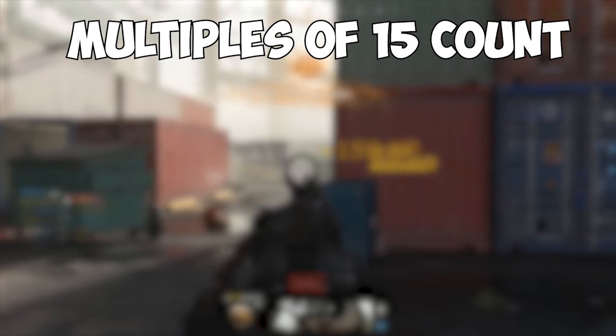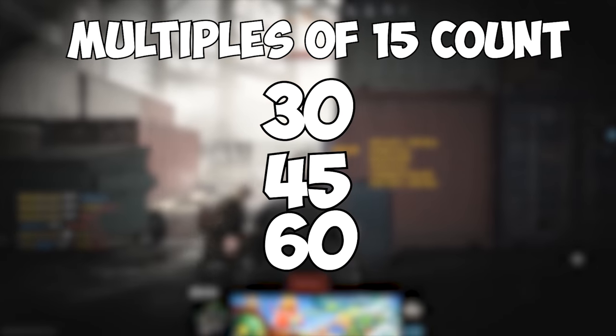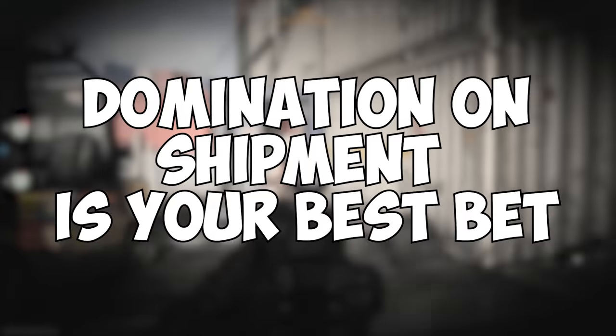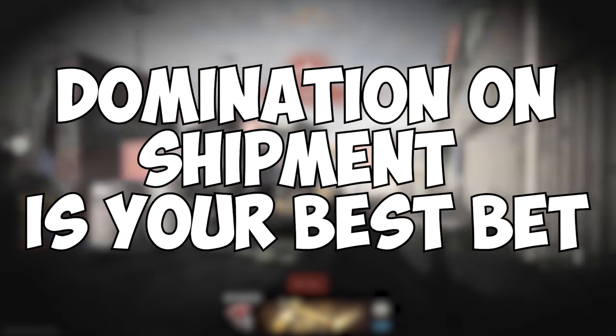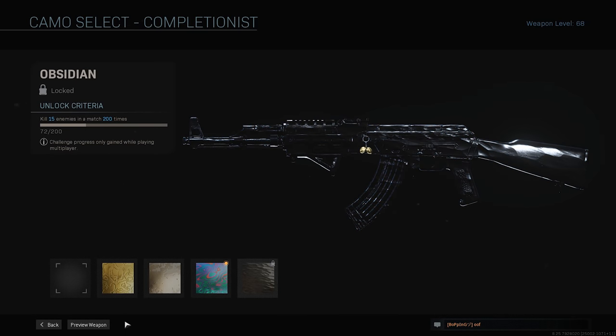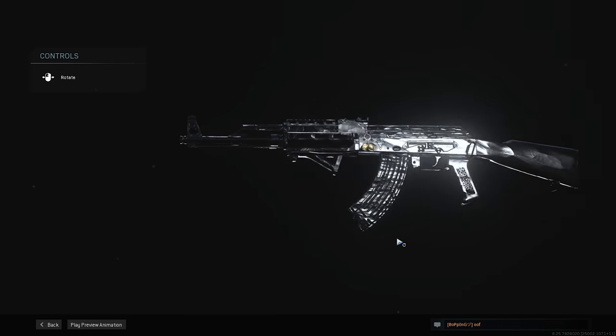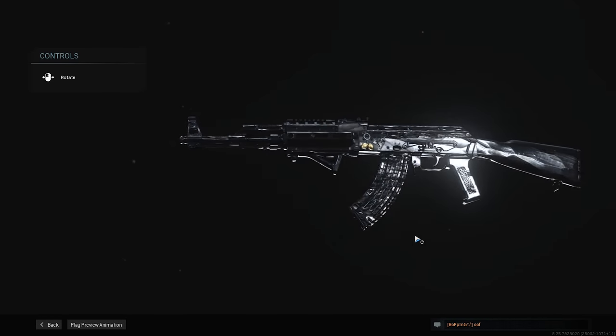But if you get a multiple of 15 — like 30, 45, 60, and so on — you can knock it out faster. And like all my other camo grinding recommendations, domination on shipment should be the fastest way to do it. But if you go for it, make sure you check it out first and you like how it looks on the weapon, or you really like the weapon you're grinding it for.